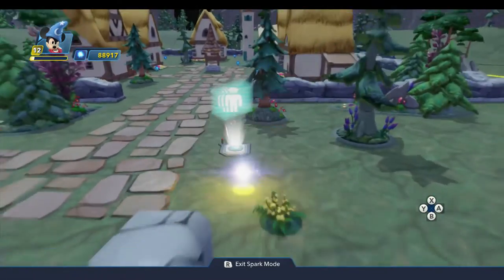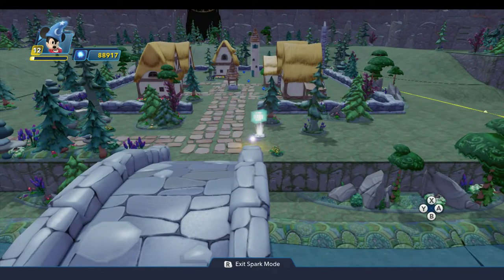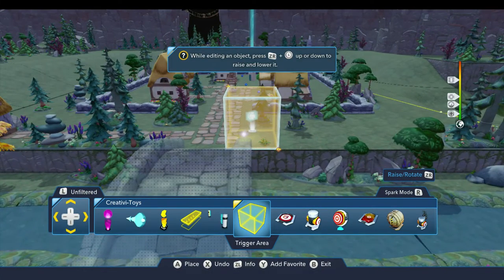Now we need some way to kick it off. I don't want the enemies to show up until we actually enter the village, or the mission to start for that matter. And so that brings us to the two toys I want to talk about today: the trigger area and the dynamic trigger. Both toys can be found inside the Creativitoys drawer, and both allow you to set up areas of interest in the Toybox.